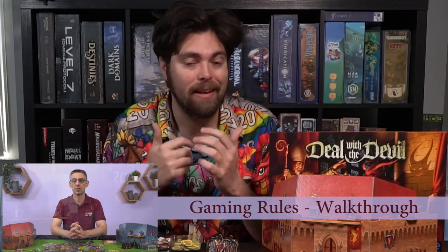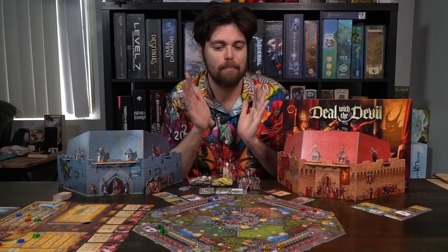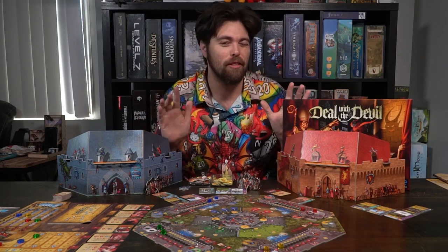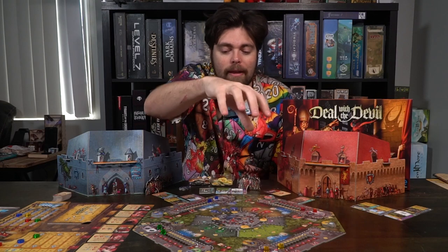There's a good amount of setup for Deal with the Devil, and because of that I'm going to link a video in the description that I found very helpful for a full in-depth setup and gameplay explanation. I'm just going to go over the very basics because this is not set up as it should be — this is kind of what it looks like at the end of the game, but just for two players. You will place out the main game board in the middle of the table.